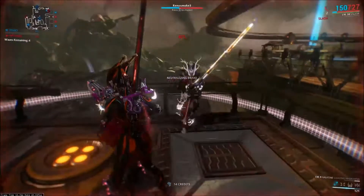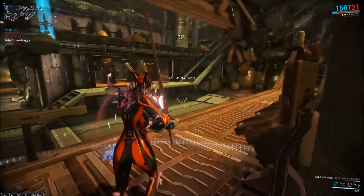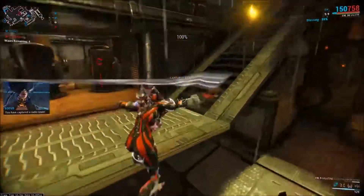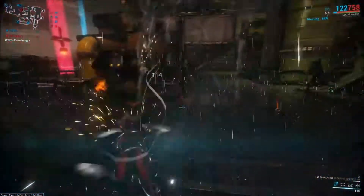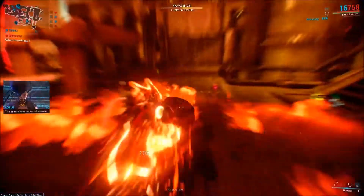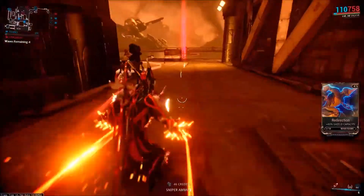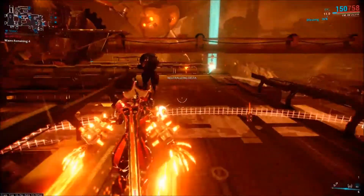But first and foremost, the Tenno reinforcements for this week were new Gemini Nikana sheaths. These are sheaths for your Nikanas — for both the Nikana and the Dragon Nikana, there are actually two different sheaths. Not overly impressed with this. I think this is kind of a silly little cosmetic thing that I could have done without.